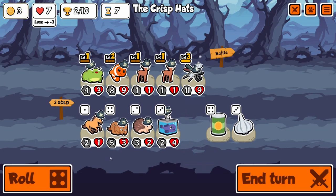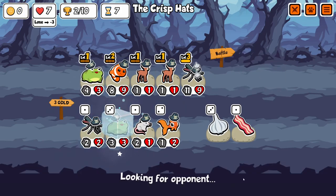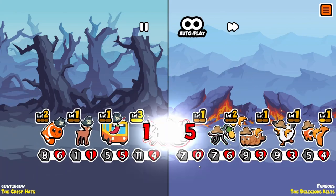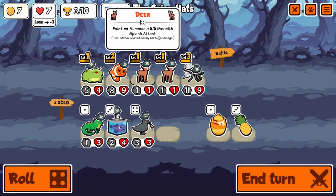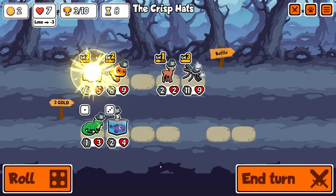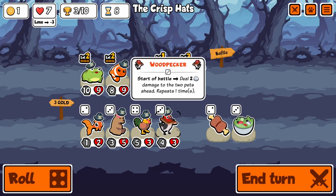I do like that the clownfish buffs itself, it's very nice. We find some deer. Deer is very good on turn 7 - it does so much damage with the splash attack. 10 damage is very, very nice on turn 7 when not everyone has a bunch of health yet.